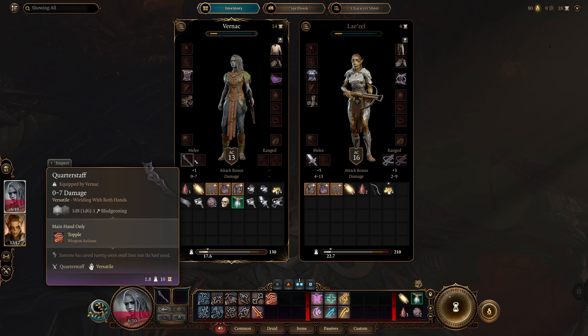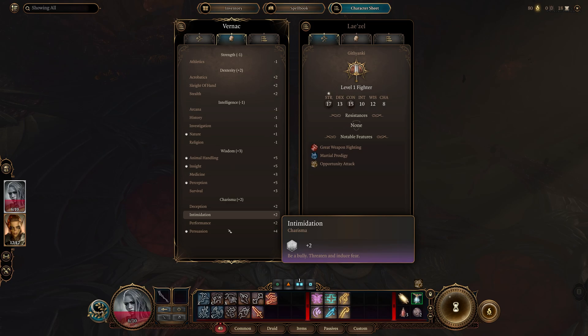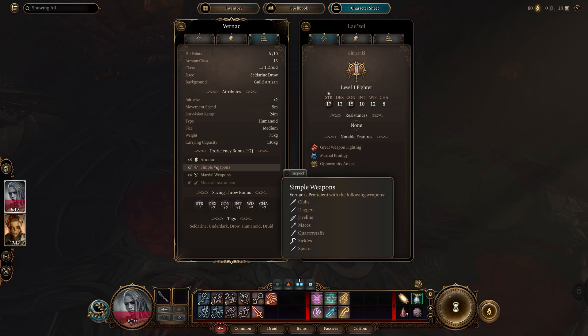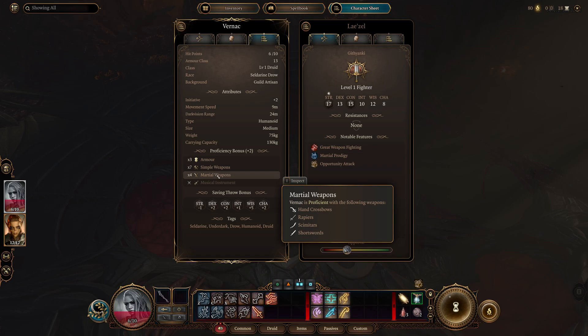Let's check the character sheet. Vernac is proficient with light and medium armor. My armor right now might be light armor, but we can use medium as well. For simple weapons we can use clubs, daggers, javelins, maces, quarterstaff, sickles, and spears. Martial weapons: hand crossbows, rapier, scimitars, and shortswords. The crossbow we have is two-handed, whereas a hand crossbow is one-handed — so in order to use a crossbow we're proficient in, we'll have to get a one-handed crossbow.